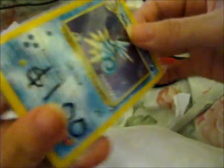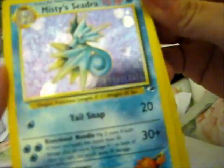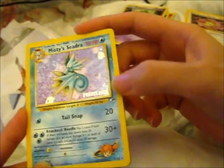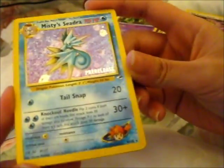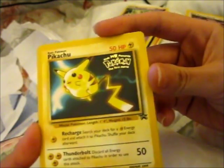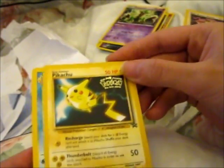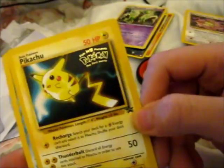And lastly, if I can get it open — then, is the Misty's Seadra pre-release printed here, which is really cool. Then lastly is the Pikachu Kids WB Presents Pokémon the First Movie print up here. And there's also a promo, just by the Black Star there.